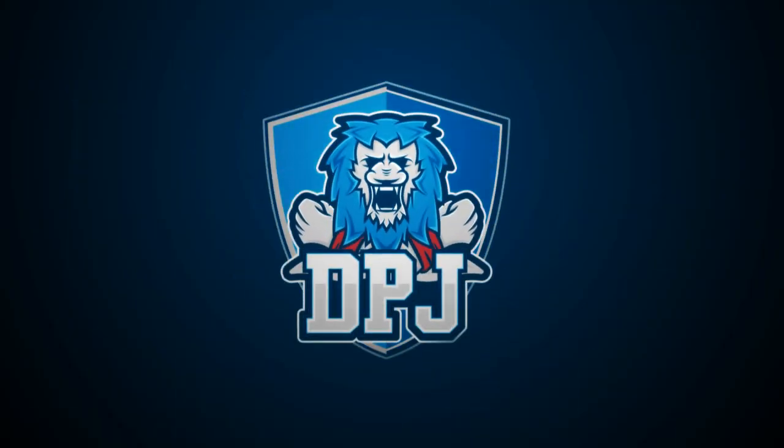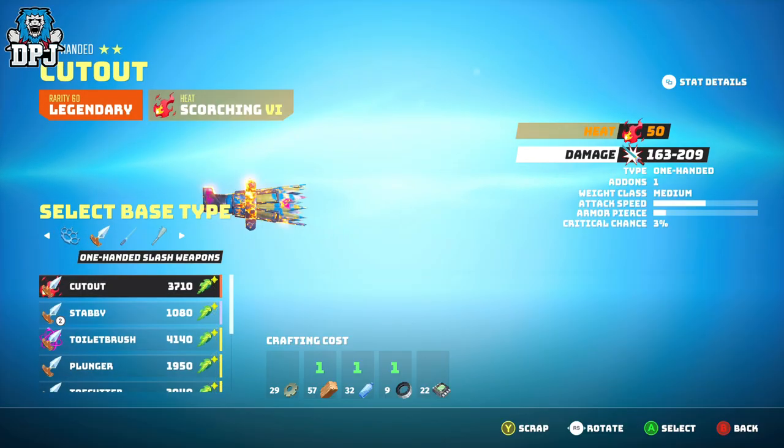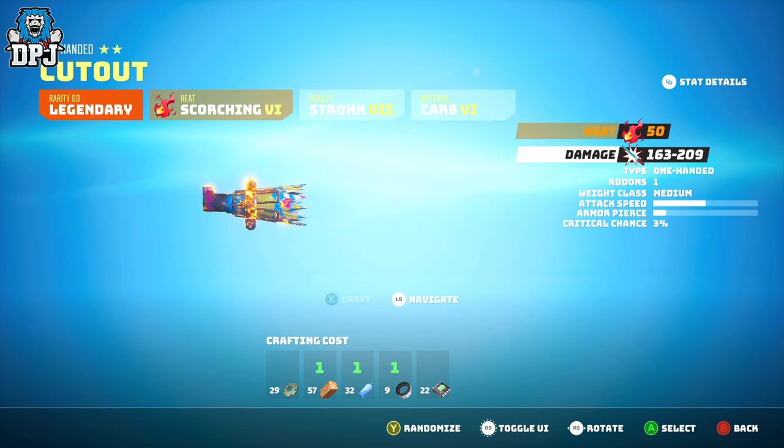Today we're going over all the materials and currency you can get within Biomutant — how and where they are obtained, and also what they do and can be used for.